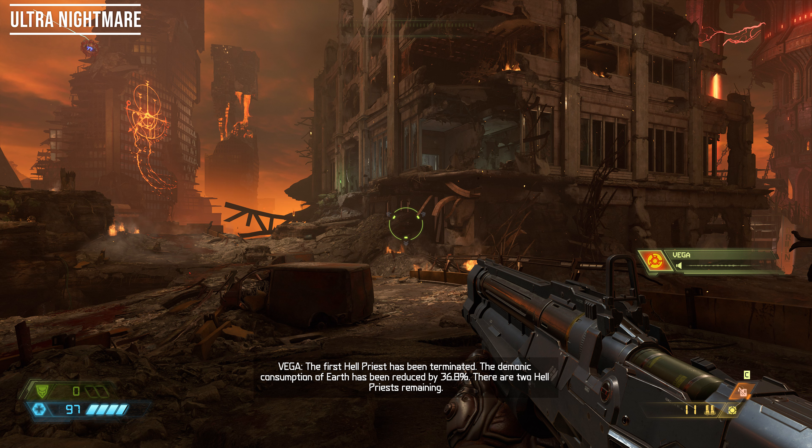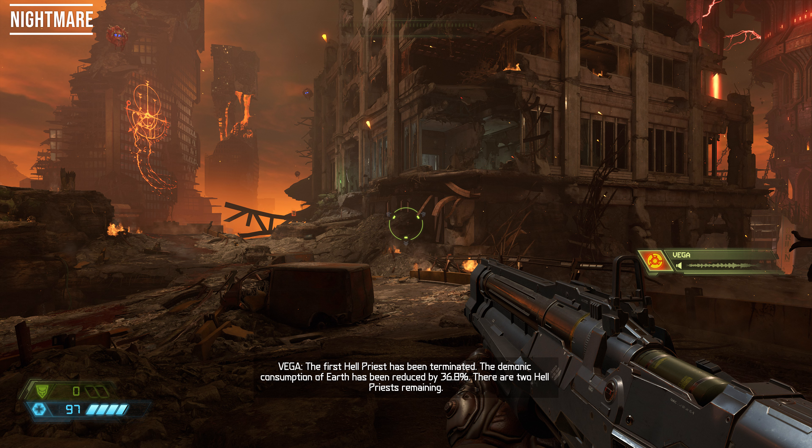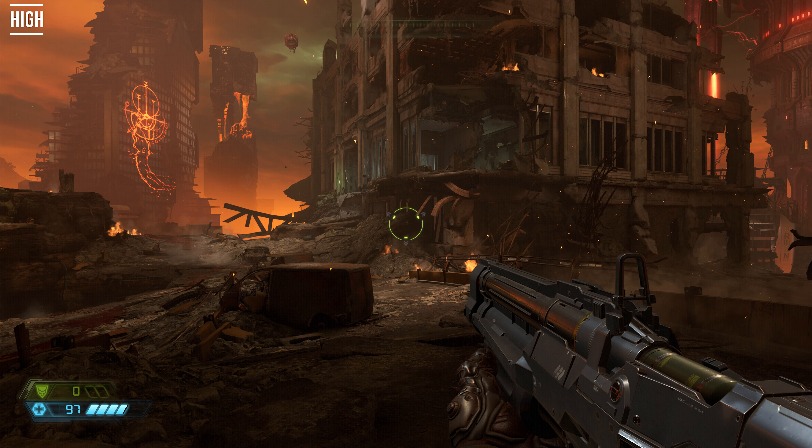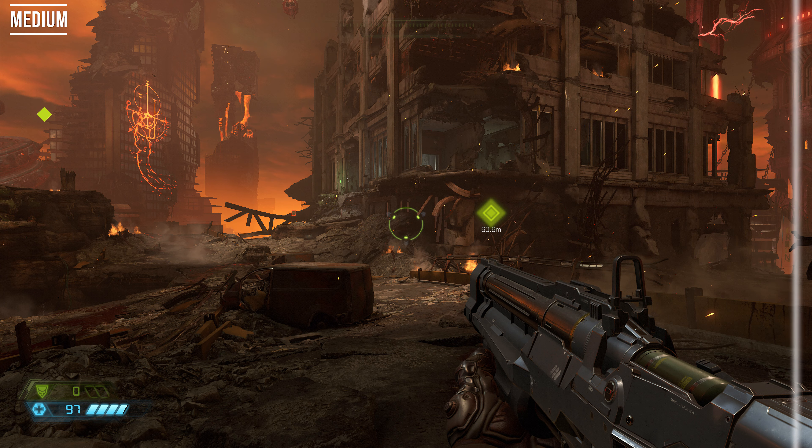Making a comparison between the different quality levels from Ultra Nightmare to Low, it is difficult to see the differences beyond some fairly evident lighting changes. It is not until we arrive at Low that we really see a notable difference, especially with the LOD of more distant objects, where we can clearly see a difference in geometry. But honestly, even at the lowest level the game looks incredibly good, and I did not see much difference in performance — at least in my case with the 2080 Ti, I got a maximum difference of 10–12 frames between Ultra and Low.